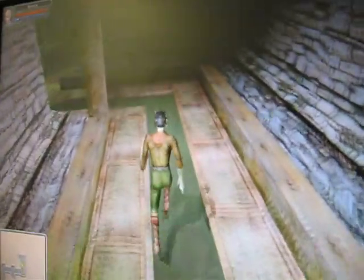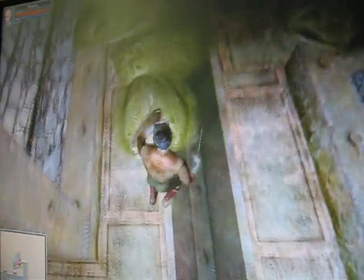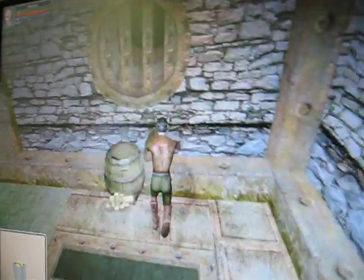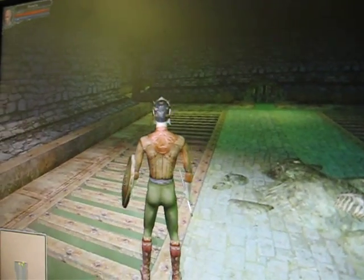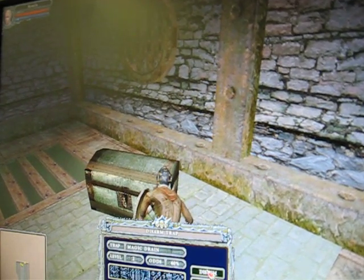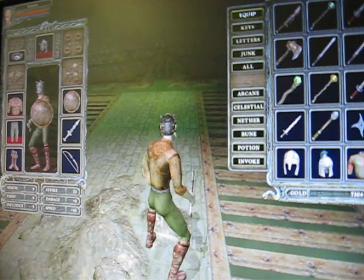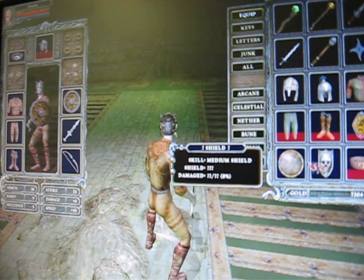Obviously, take this left and there'll be some more slimes here. Kill them off. There's another key right here — pick it up. And when you do that, that'll trigger some more slimes coming from over here. But right now I want to disarm this trap — right here and here and here and here. There we go. Got some leg armor — throw that puppy on. Use the shield a little stronger.